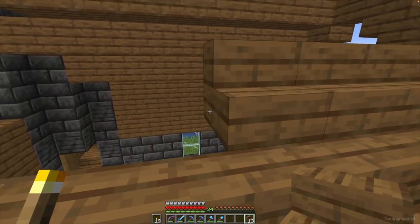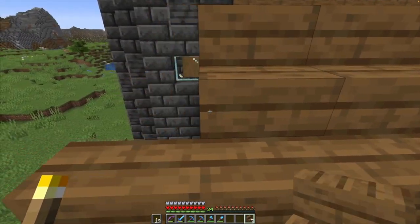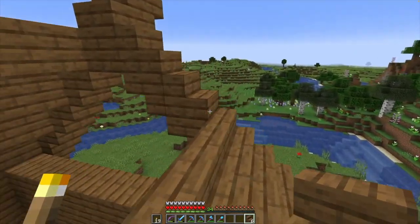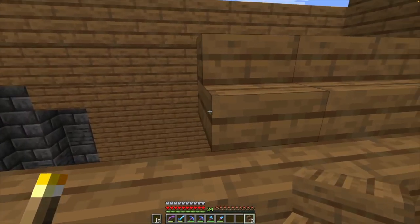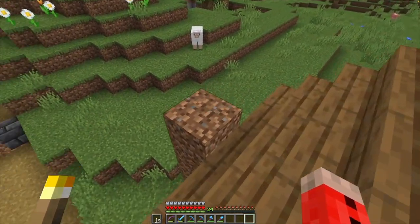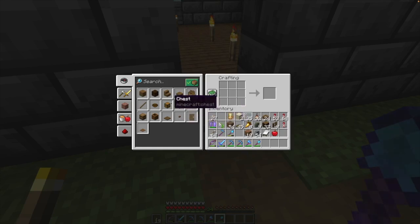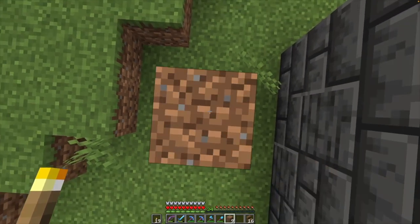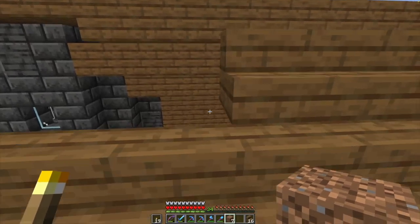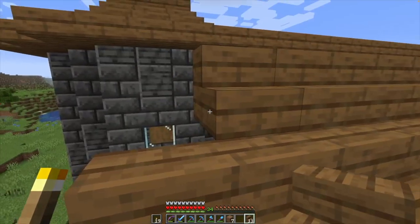As I'm doing this, I'm also sitting in my brand new Secret Lab Titan Evo 2022 chair. Assembly only took an hour and six minutes — could have been worse. It was all pretty easy to assemble except for one screw that didn't want to go in, but eventually it went in. I really love my chair.